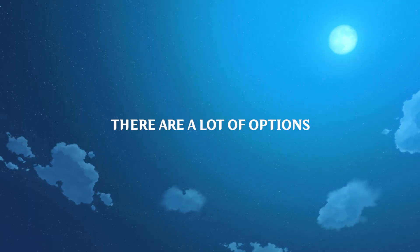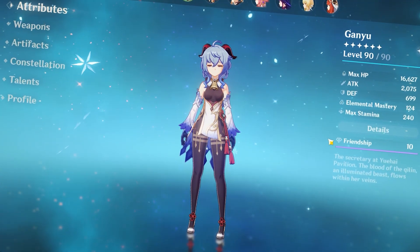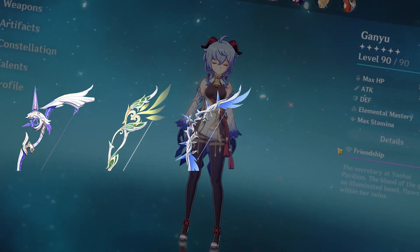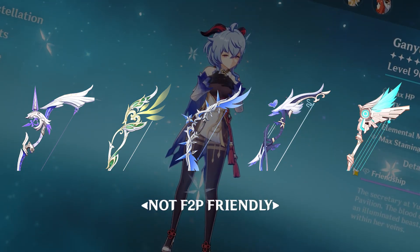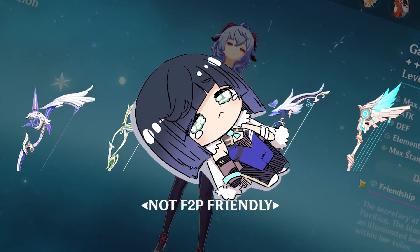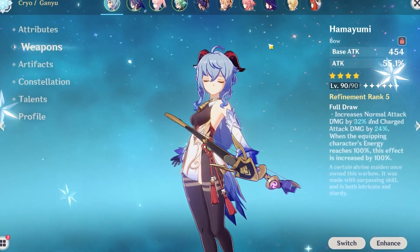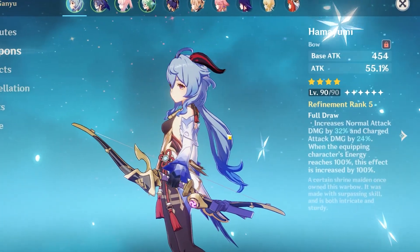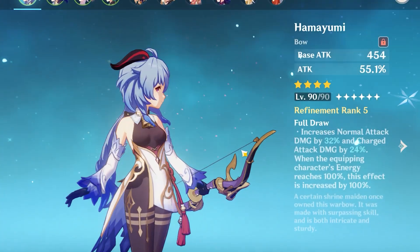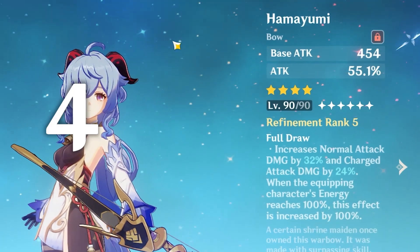After that, you can start thinking about what bow you want to use. Luckily there are quite a few options for Ganyu. Her best ones are going to be most five-star bows — those being Amos' Bow, Hunter's Path, Polar Star, Aqua Simulacra, and Skyward Harp. Obviously these are not free-to-play friendly. For free-to-play options, the best ones are Hamayumi or Prototype Crescent. I opted for Hamayumi because it increases your charge attack damage directly, and that's what Ganyu is all about. When it's R5 and you're at 100 energy, it will increase your charge attack damage by 48%.